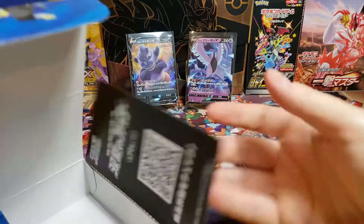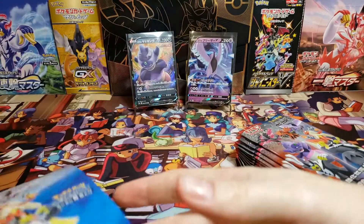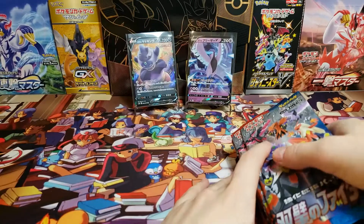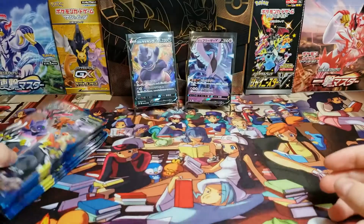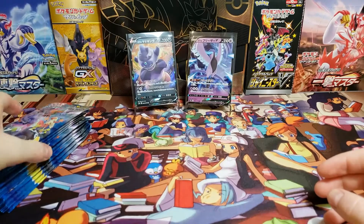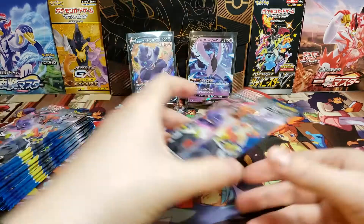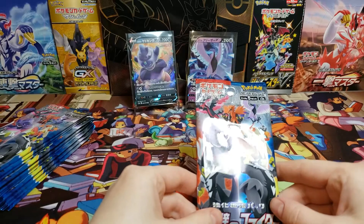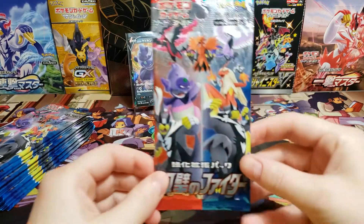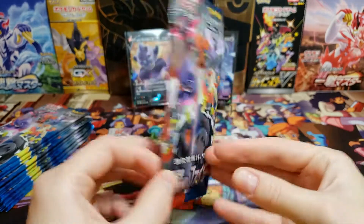So we already got the Galarian Slow King V and Articuno V, so hopefully we can get the other birds and maybe a full art of some sort — a trainer card or something like that. That's my hope.